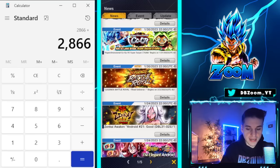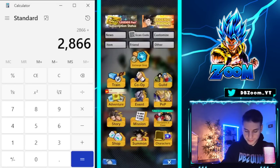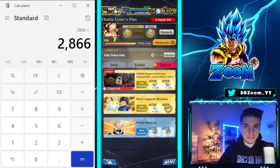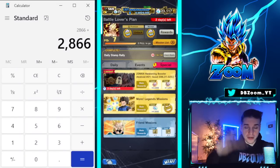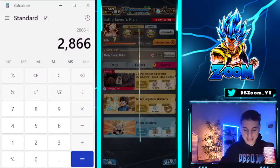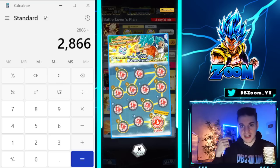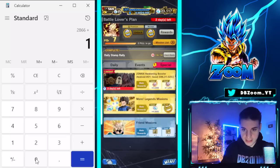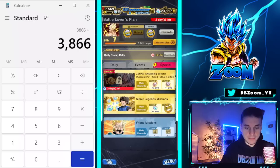We also have the Missions Plans, which is going to reset this week. It could vary depending on which missions you pick, but for free-to-play players I'll book in 500 crystals. On top of that, we can get an extra 500 from the daily stamps — you can collect 1,000 divided weekly, so 500. Daily stamps plus Missions Plans equals 1,000 crystals. We're now at 3,866.